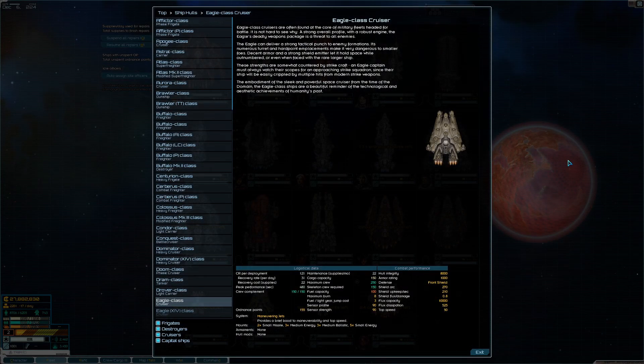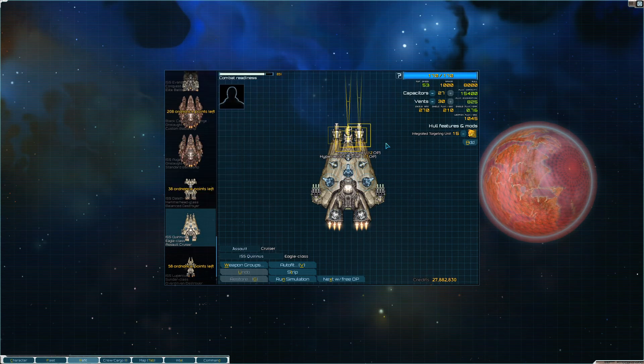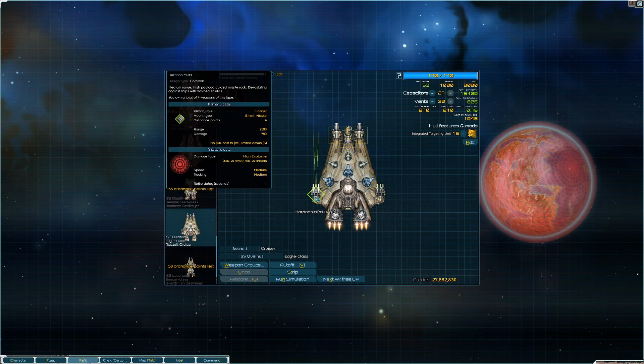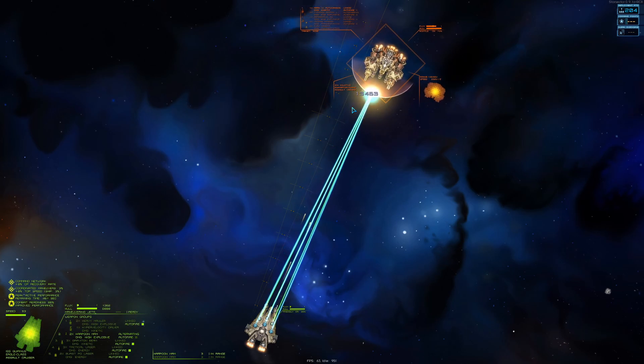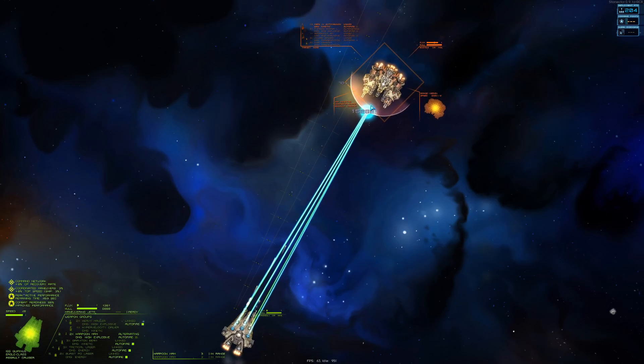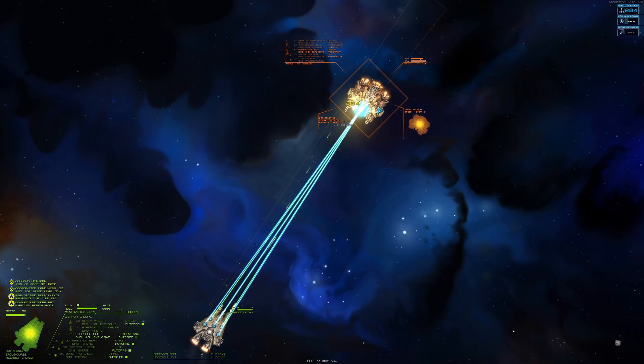The next ship is the Eagle cruiser. After I fell out of love with the Dominator, I went for this ship. It has a nice mix of kinetic and energy weapons. I usually go with a long range loadout on this ship. I came to prefer this ship over the Dominator in piloting because, at least for me, it's much easier to manage the flux.